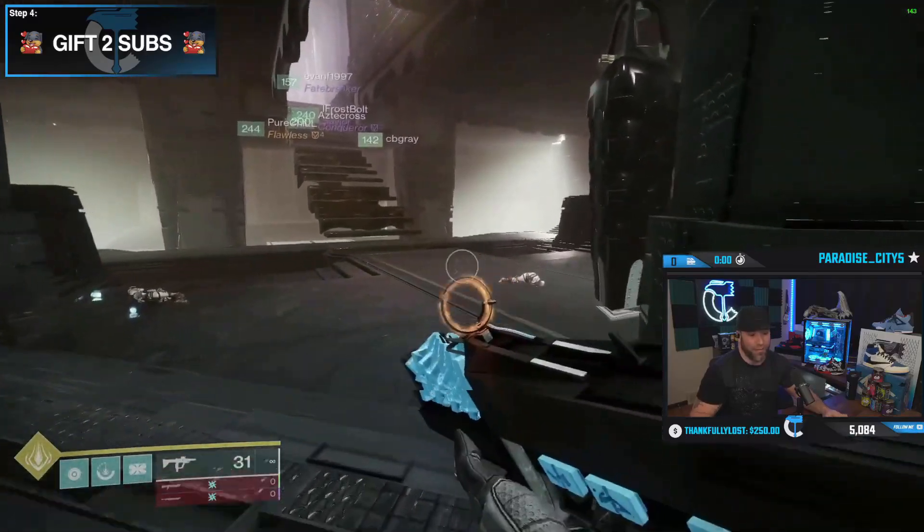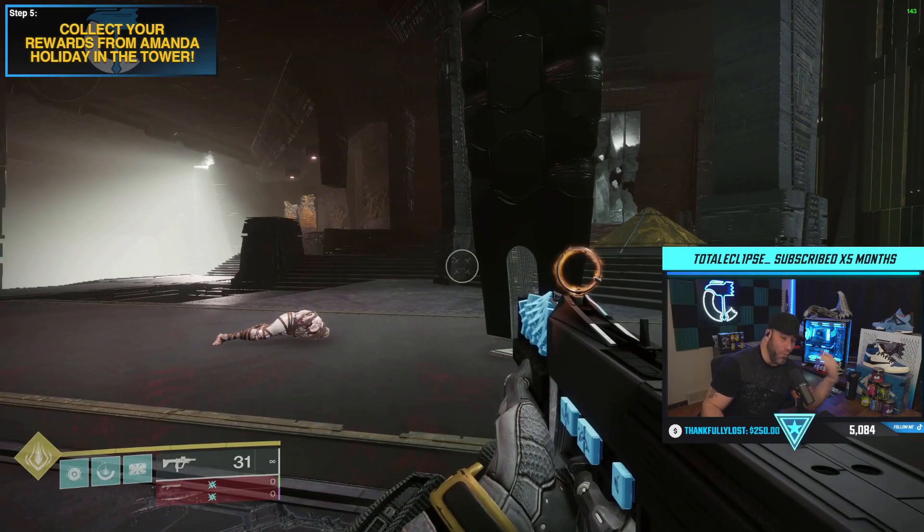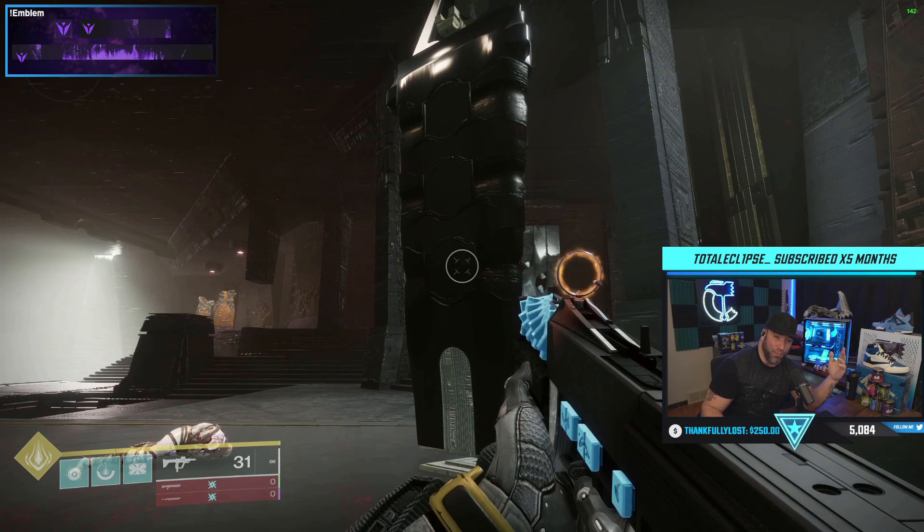The easiest way to do this is have your two players run in, grab a symbol. When they come out, the solo person goes in and grabs theirs. You look above your super bar, wait for it to say it accepts your offering and shoot your symbol. Rinse and repeat each floor.